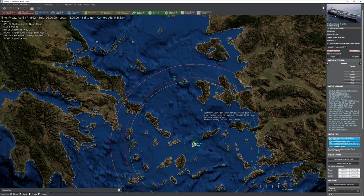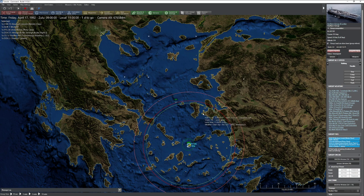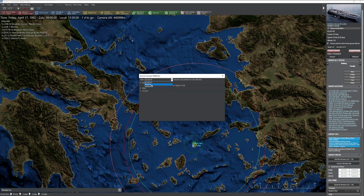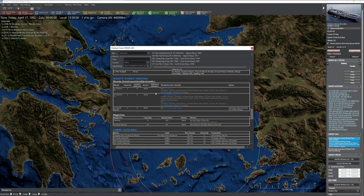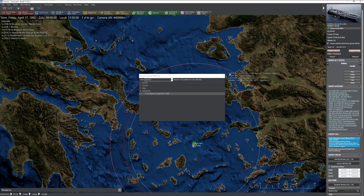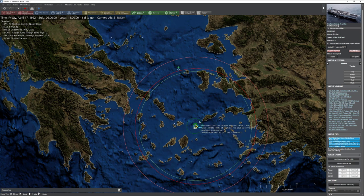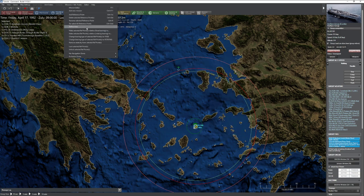Now we need to start thinking about anti-submarine warfare. We know from intelligence that there's an enemy submarine active somewhere, so we need to find and destroy it. The key thing with submarines is - if I go to browse scenario platforms - they've got a Type 209. It has the Harpoon 1, which has a 75 nautical mile range. That means my ships can be engaged out to 75 nautical miles, so my anti-submarine work needs to be within that range. I'm basically going to create an anti-submarine zone ahead of the main group and let the helicopters do what they do best.